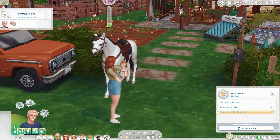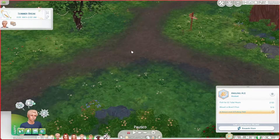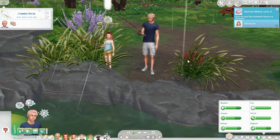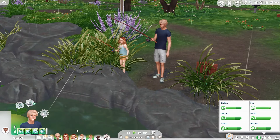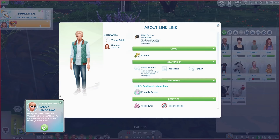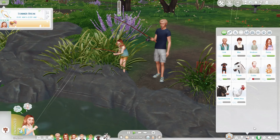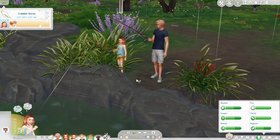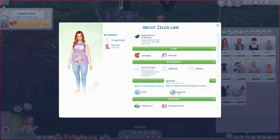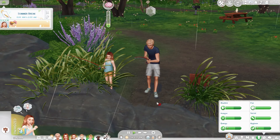Oh hi horse — I forgot we got a horse. Link needs to fish and we need some food for our dinner party tonight, so I'm going to have him and Hylia come do a little fishing together. Hylia got the fishing skill. I bet this isn't what she was expecting on her summer break, but Lincoln and Hylia need to spend some time together because she actually has a poor sentiment with her parents since all the other babies were born. She's feeling overshadowed by her siblings.